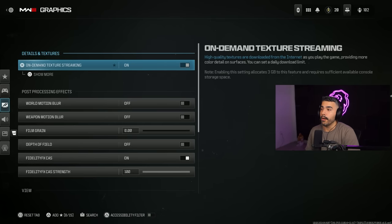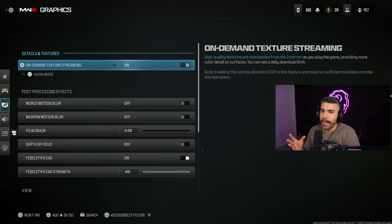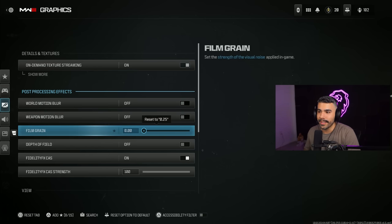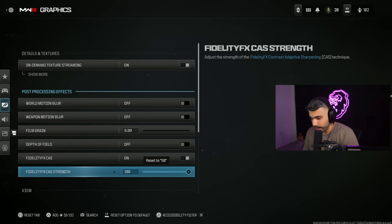Now for the next big things — graphics. Details and textures: on-demand texture streaming, you definitely want to have this on, especially on console. This doesn't matter as much on PC, but definitely have this on for better graphics and quality. World motion blur off, weapon motion blur off, film grain zero — this is going to help make your game and screen look more clear, because these settings give you no advantage and just make it harder for you. Depth of field off. Fidelity FX CAS on, with fidelity FX CAS strength at 100 — this is going to make your game look a lot sharper so you're going to be able to see people more easily.